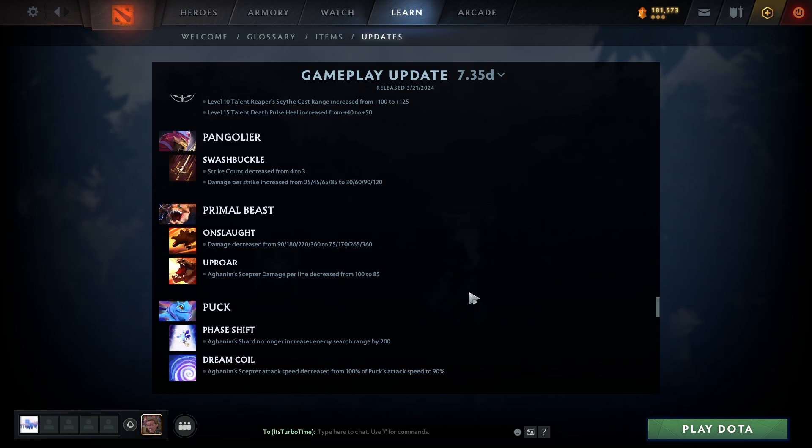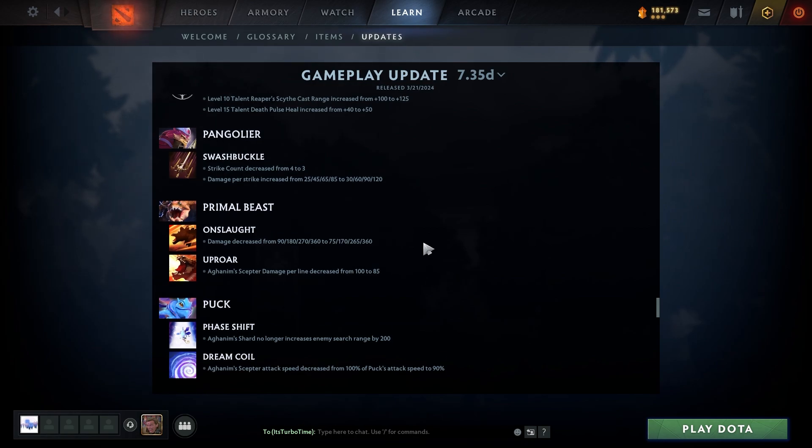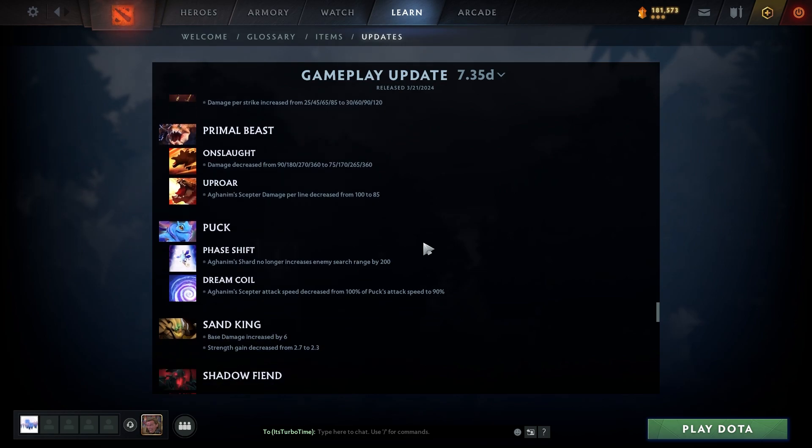Pangolier: Swashbuckle damage per strike increased from 25/45/65/85 to 30/60/91/120. Previously max level did 340 total damage (85×4), now it does 360 (120×3), and it takes fewer hits — so that's a pretty big buff. Primal Beast: Onslaught damage decreased from 91/180/270/360 to 75/170/265/360, so significant early level nerf.